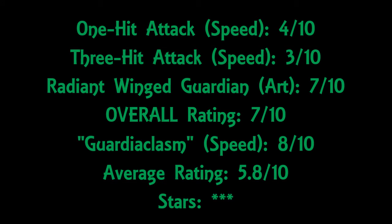To wrap everything up, here are the final ratings. The one-hit attack receives a 4 out of 10. The three-hit attack receives a 3 out of 10. The art itself receives a 7 out of 10. The overall rating is a 7 out of 10. The armor skill receives an 8 out of 10. But the rating it will really get — averaging everything — is a 5.8 out of 10, basically a 6, which means 3 stars. Every 2 points equals a star, so 5 stars is a perfect 10. Take care and have a wonderful day, everyone.